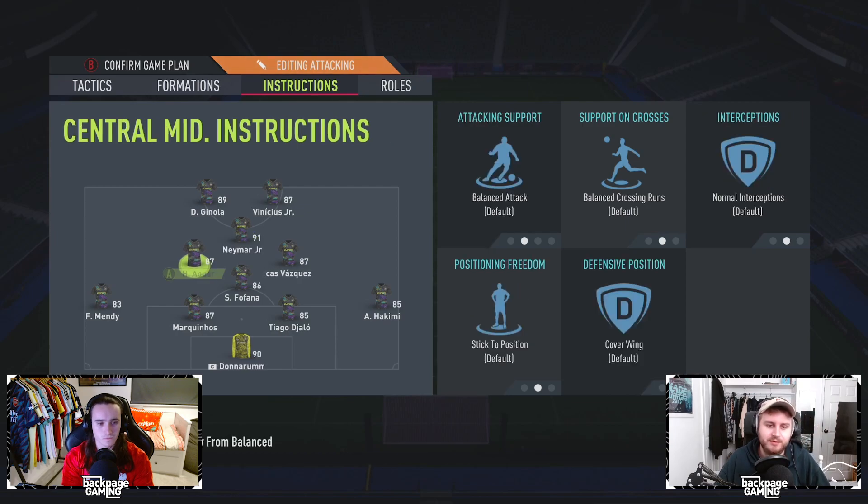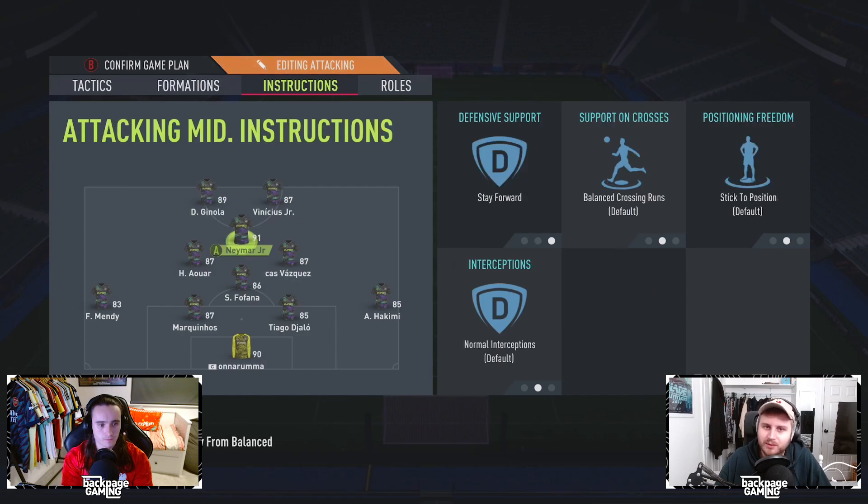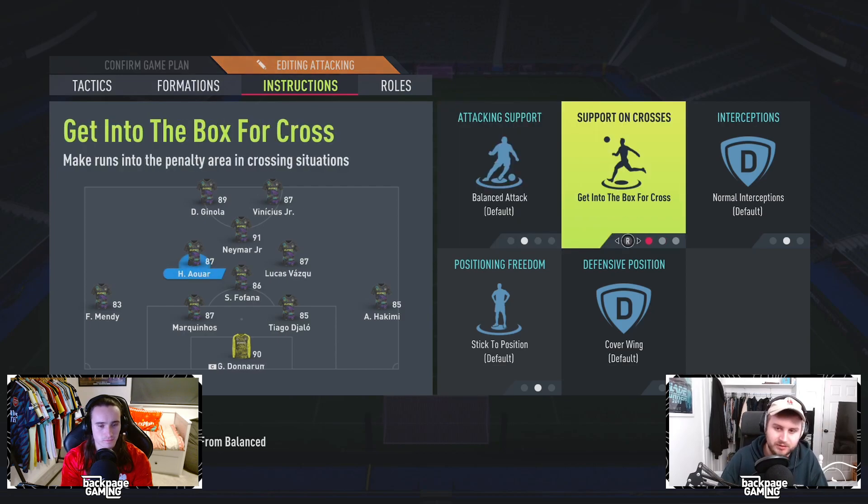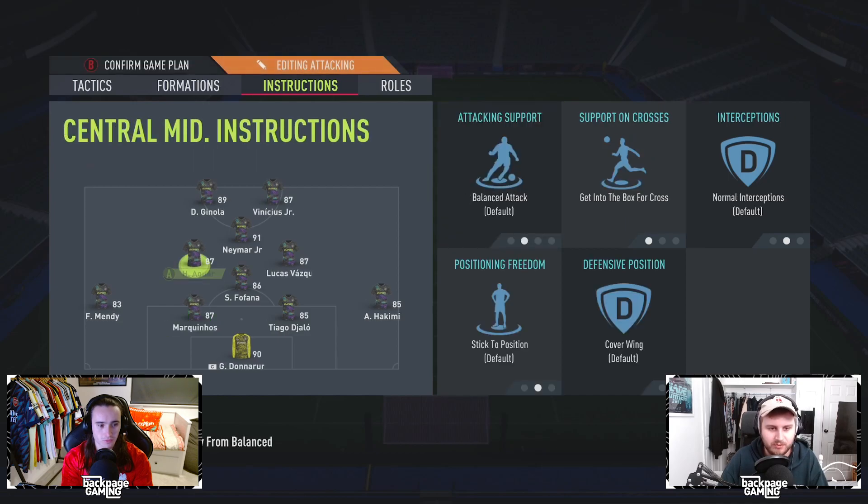That's the only change we make. Your left centre mid — I'd say he's going to be your more defensive one. It's funny that I've got Awar there, but he's a lot more defensive this year than previous years due to the new body type and the fact that he's got a bit of weight about him. I've got him on get into the box for crosses and cover centre. Him and Fafana are the main centre mid CDMs in defence, but with the get into the box for crosses instruction, he lurks more outside the box — it just means they go forward a little bit more.